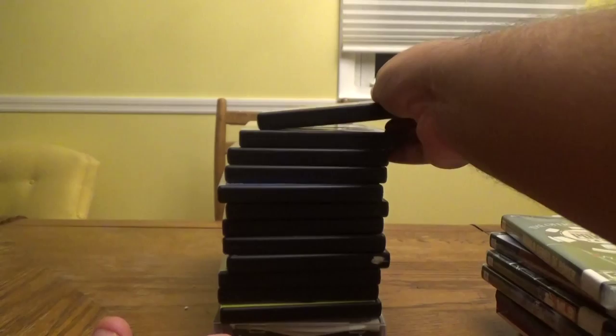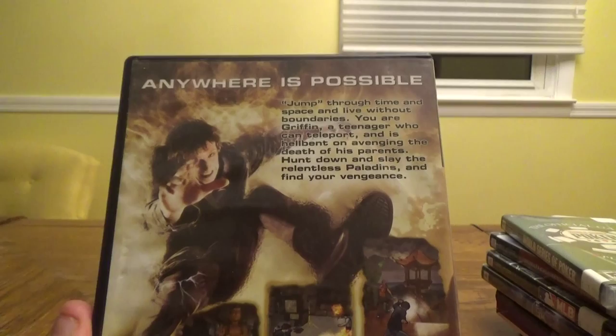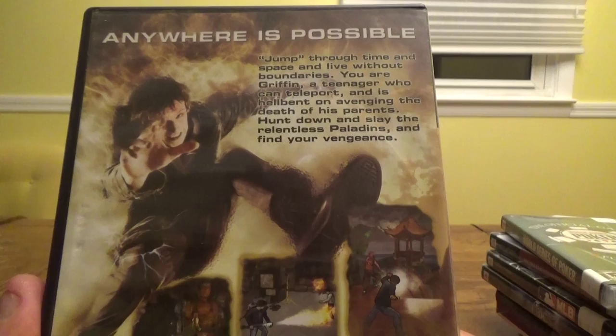Here you've got Jumper, based on the movie — it's called Griffin's Story, I think it was $4.99. Anywhere is possible: jump through time and space and live without boundaries. You are Griffin, a teenager who can teleport and is hell-bent on avenging the death of his parents. Hunt down and slay the relentless Paladins and find your vengeance. From Brash Entertainment.